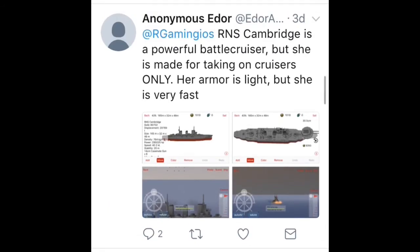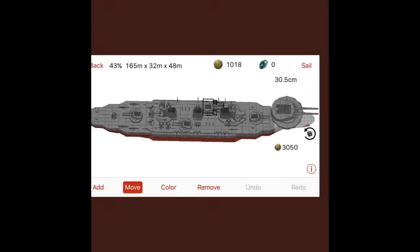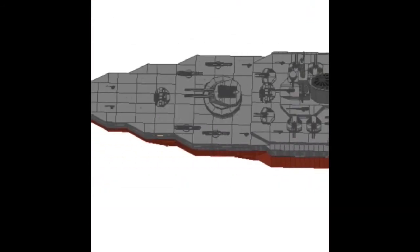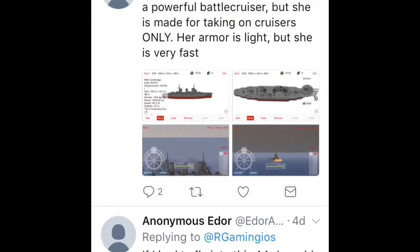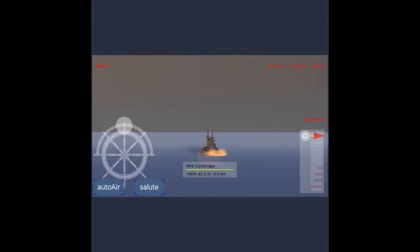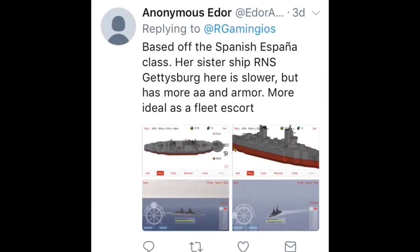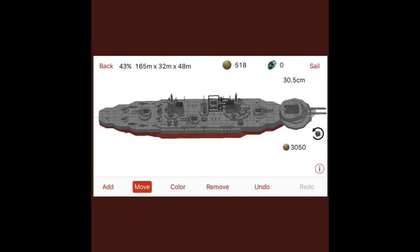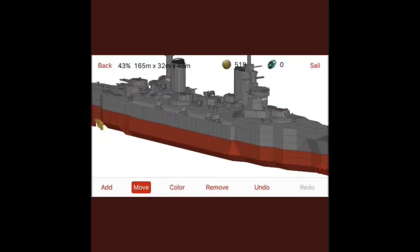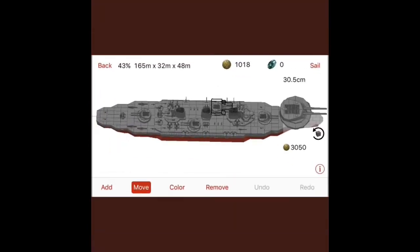Next — the RNS Cambridge, a powerful battle cruiser made for taking on cruisers only. Her armor is light but she's really fast — 40.2 knots. I like the dreadnought look of it, really World War 1. The superstructures are really nice. I like it. She'll be able to kill cruisers. Pretty good AA as well — a lot of those shorter flap guns. Anonymous Endor probably doesn't want me to complain about the AA anymore. I like it, 7.5. Good job. There's also a sister ship — it's slower. AA is approved. I like it.